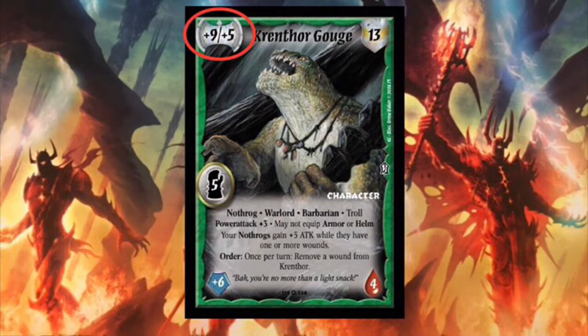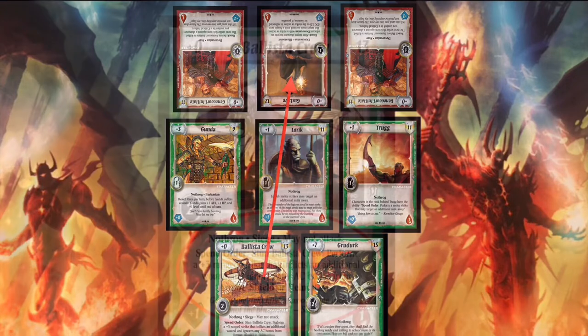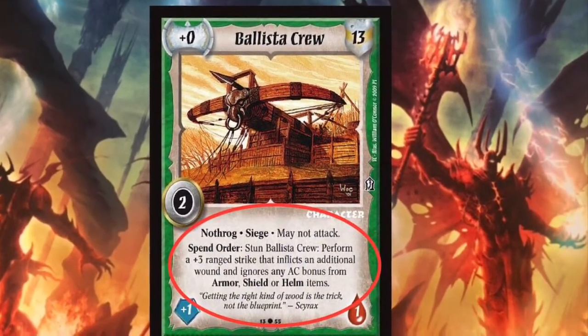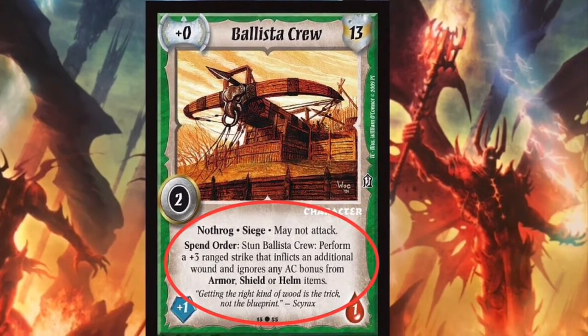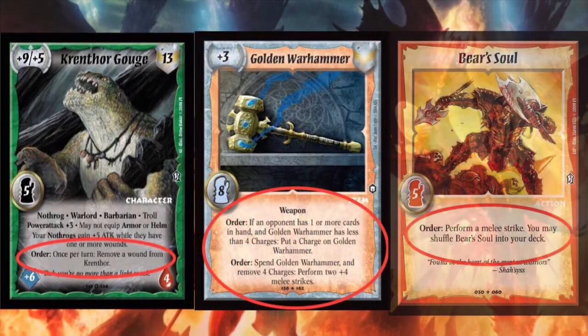In addition to melee strikes, there are also ranged strikes. A ranged strike can target an additional rank away, but cannot target within one rank. A character can only perform a ranged strike if it has something printed on itself or an item that says it can, or performs an action that lets it do a ranged strike. A character may also perform an order printed on itself, an item it has equipped, or from an action card.